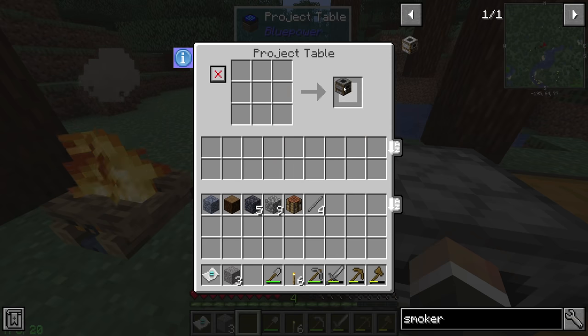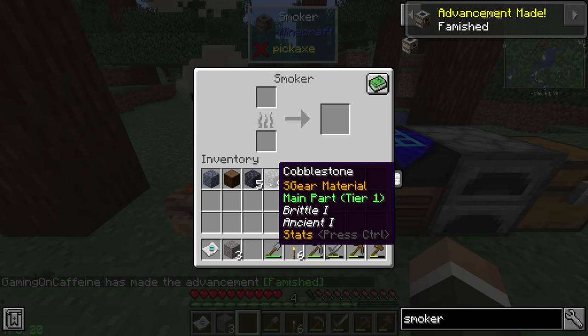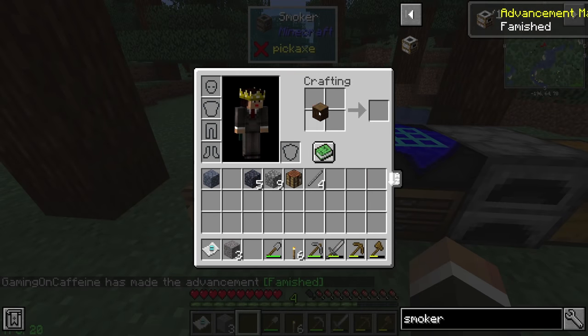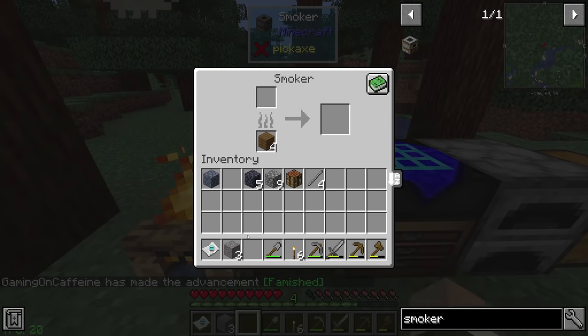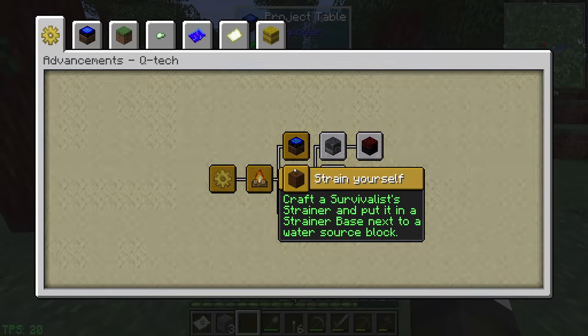We should be able to make the smoker, and we can. We'll put this down right about there. I don't know if we need the campfire anymore, but it does provide a nice bit of light if nothing else. So we'll leave it around just for me to walk on every now and again, and then we can throw all of our raw pork chops into the smoker.